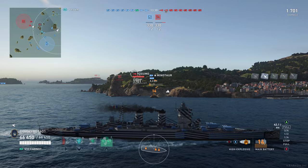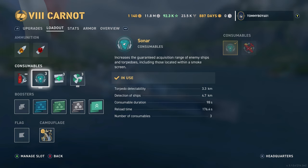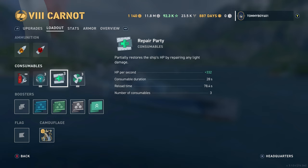Let's go ahead and go into those consumables. First one is the damage control party — five second duration, 58.8 second reload time. Then we have our first option: we can either go with sonar or defensive AA. We are sticking with sonar — 3.3 detectability on torpedoes, 4.7 on ships. Not the best sonar, but a pretty decent one. We're going to get three charges, recharging in 176 seconds. After that, we have our repair party: 332 health over 28 seconds, reloading in 78.4 seconds, and you get three charges.